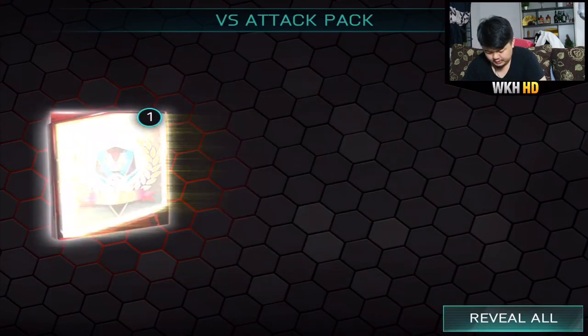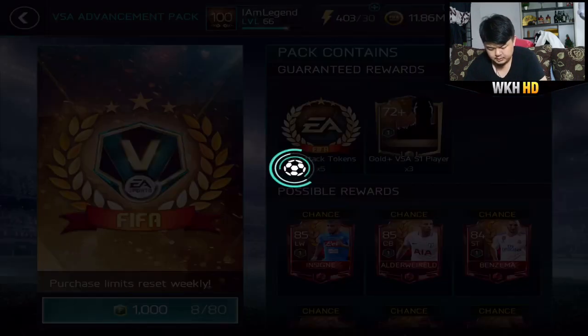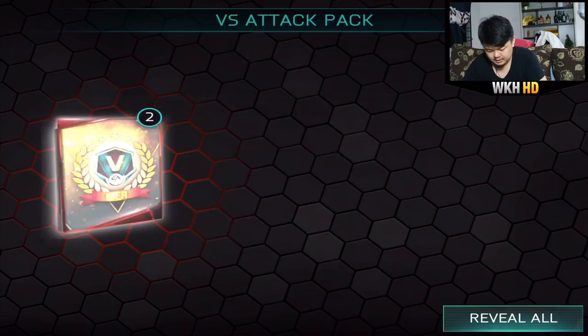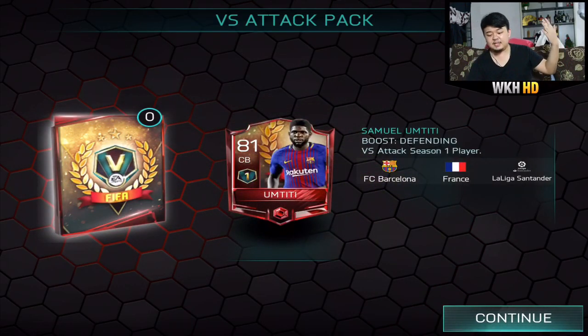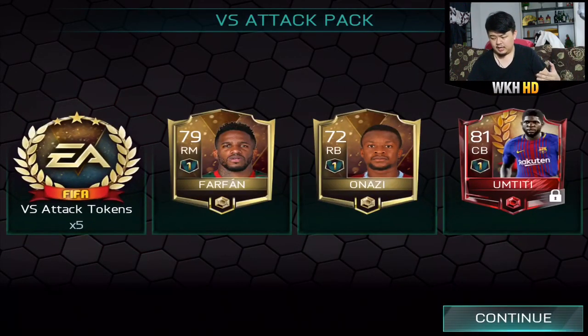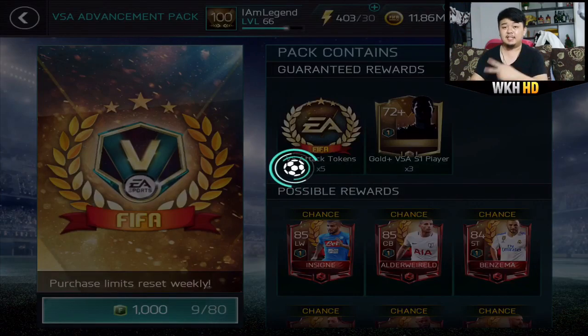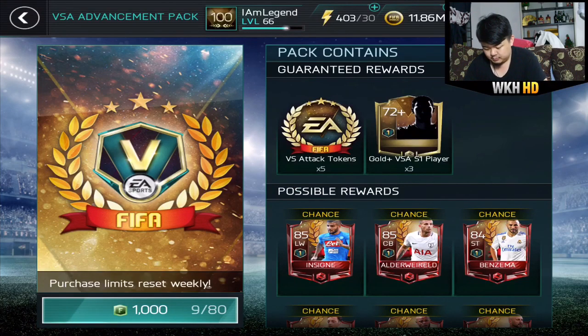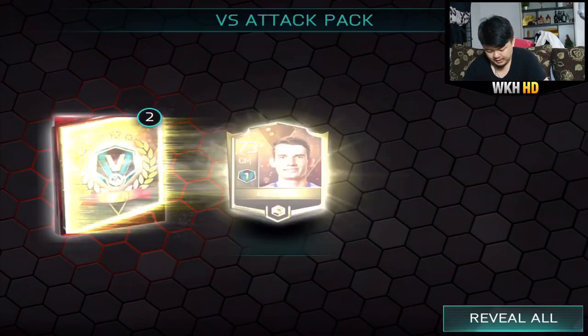Lucky number five — Perreiro, Jonathan, Cafú, Morán, Fellaini. Six pack, seven more packs to open, let's go. And another elite — entity! That is a really good pull, and he's a person on our player which makes him more expensive. That's good for coins as well — 79-rated player. Second elite for today: first was Tyson and then entity. Can we get another elite? Six more packs.